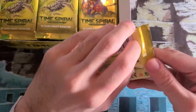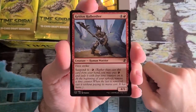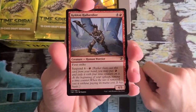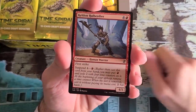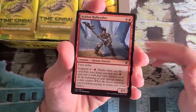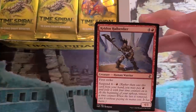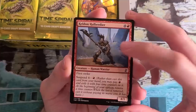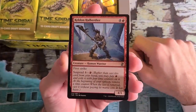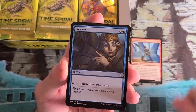My first ever pack of Time Spiral Remastered — let's see what we got. We've got Keldon Halberdier. Suspend is really strong in Time Spiral Block Limited. Even though this looks kind of okay at five mana 4/1 first strike, for Suspend 4 at one mana it's great — it comes down four turns later and you invested only one mana into it. The first strike on defense is really, really powerful. Back in Time Spiral the first time around, this was a card everyone undervalued, and by the end of the format people really wanted it.